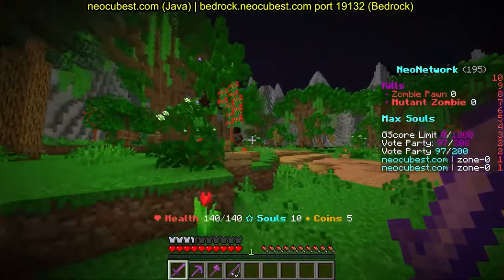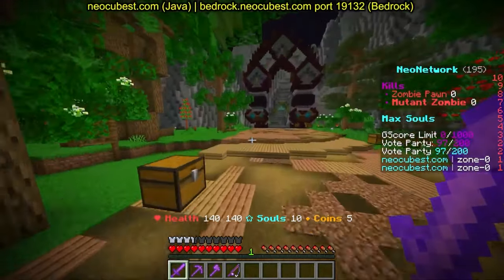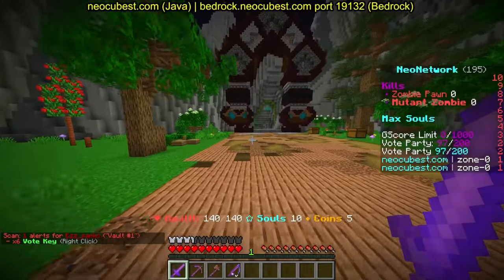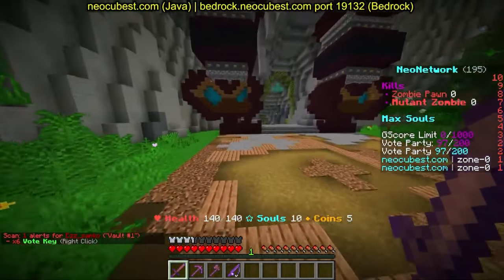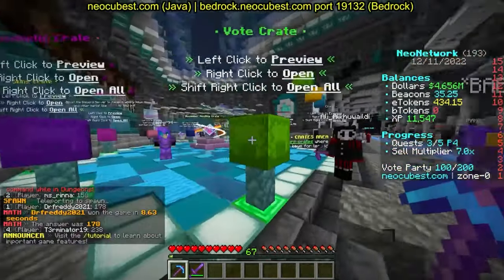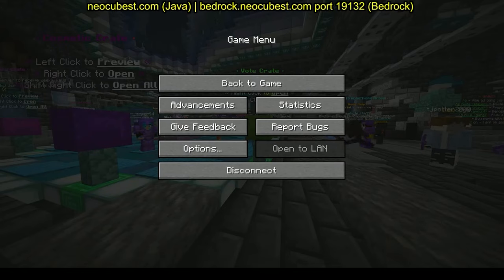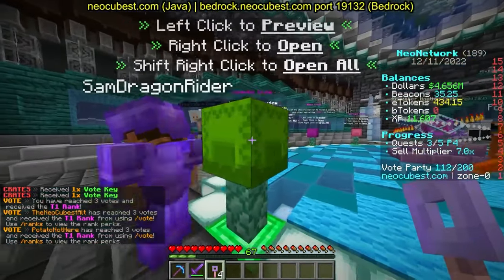I think you get to floor two by going down through there, but we'd probably get wrecked so we won't try. Over in the crates area, you can open vote crates without spending any money — just do slash vote, get four links, enter your Minecraft username. If you're on Bedrock, add the asterisk. Let's open our first vote key.